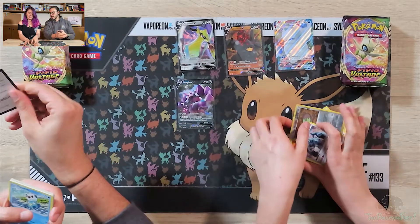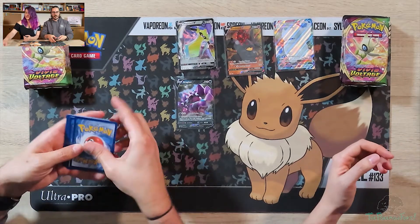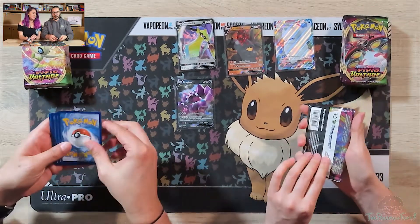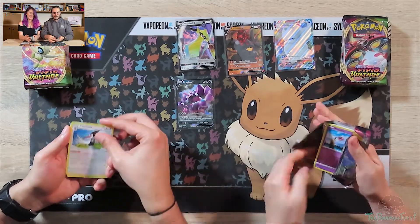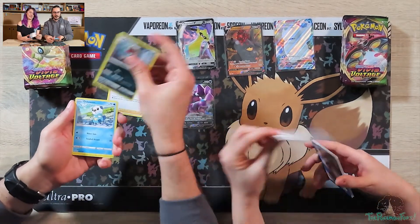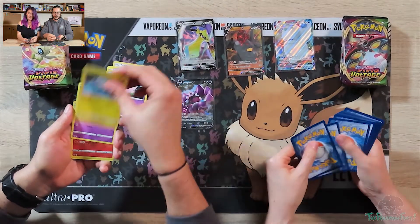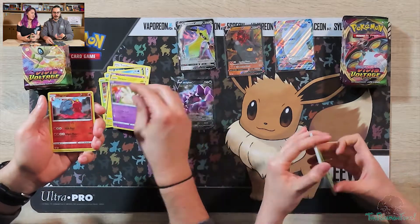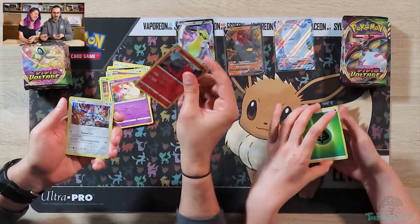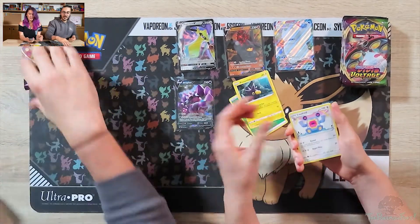Metagross — there you go guys, another Metagross. Just a regular one. One, two, three to the front. Get rid of a Lightning energy again. Oshawott, Oshawott. Oh, it's Metagross again — I was hoping that was the Charizard. That's okay. And a Holo Dialga — that's one I do have.